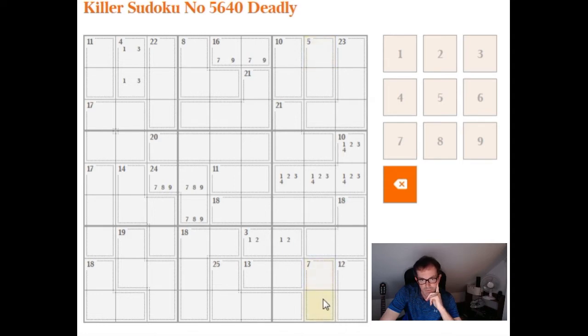We also have a 7 at the bottom. It's impossible to make a 7 in two cells without one of those cells being a 1, 2, 3, or a 4. So in fact, we do have four cells in column 8 that are limited to 1, 2, 3, and 4. So we know that this cell, this cell, this cell, and this cell must be 5 or higher.